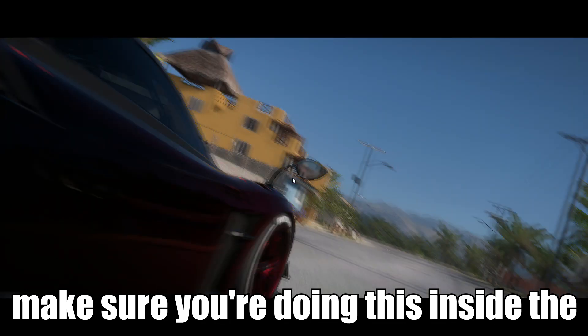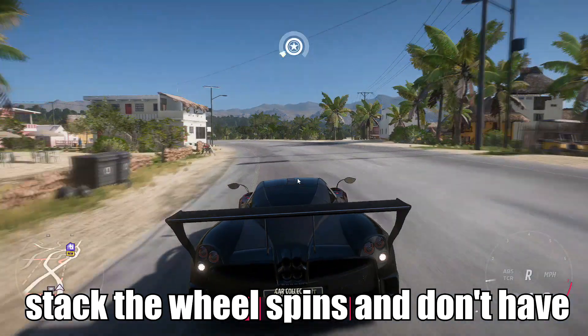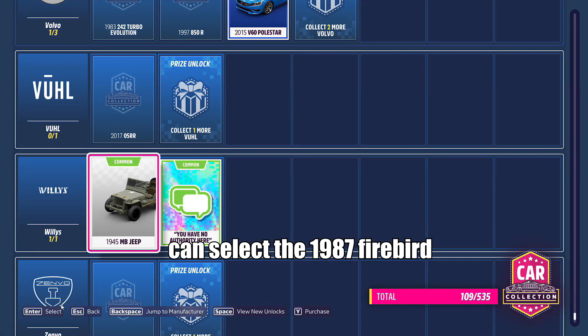I'm now going to show you how to get unlimited super wheel spins. Make sure you're doing this inside the festival or your garage so you can stack the wheel spins and don't have to open them individually as you get them. Go into the car collection and select the Pontiac category.